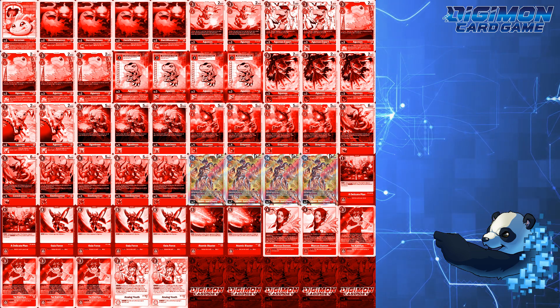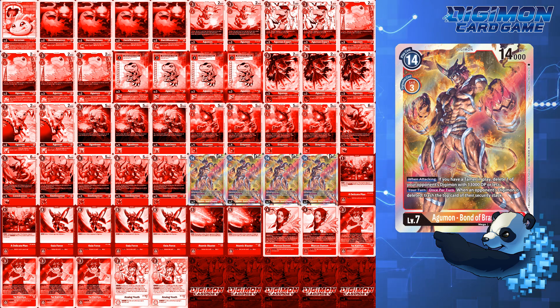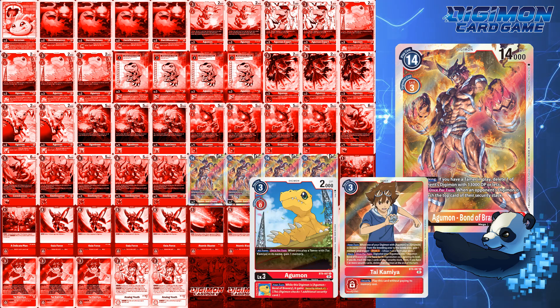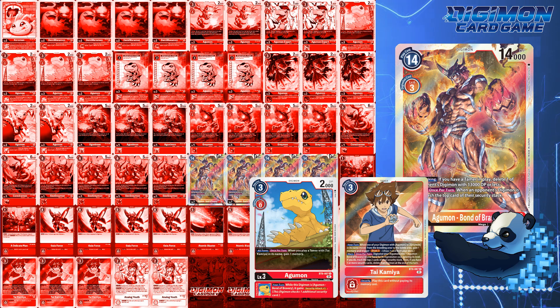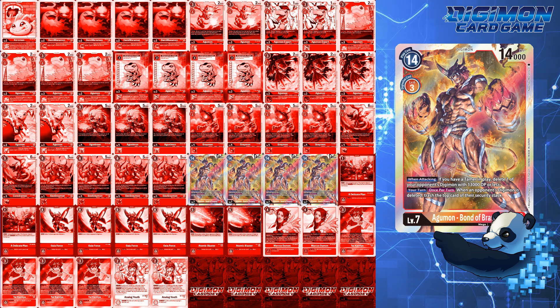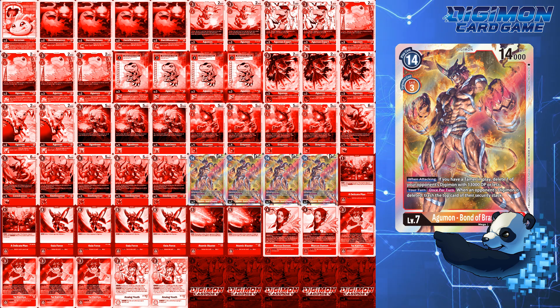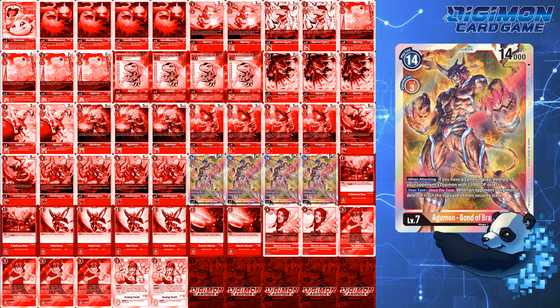For level 7s, this deck wouldn't be Agumon Bond of Bravery without Agumon Bond of Bravery. Because EX1 Agumon can search for Digimon with Agumon in their name, this Digimon fits the bill. The only way to use this Digimon in this deck is with an Agumon and Tai Kamiya, and as a result, you trash two of your security as well. One key thing to note is knowing when to bond — I've had games where I bonded 3 times and took my own security down to 0. Knowing matchups is important, as handing 3 memory to D-Brigade players with 0 security could spell Darkdramon. At 2 memory, blue decks can just evo into hybrid for game. And remember: if your opponent has 1 security and 1 Digimon on board, Agumon Bond of Bravery can end the game right there by deleting their Digimon, trashing their security, and going straight for game.